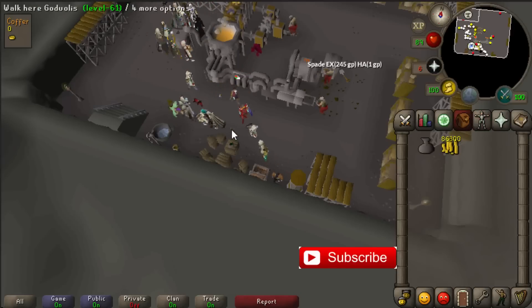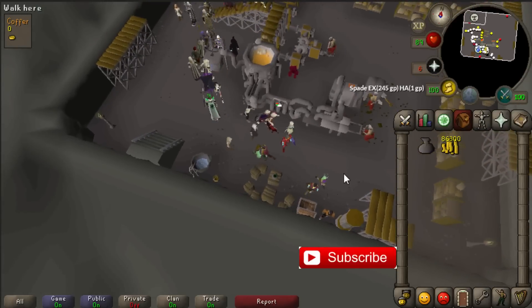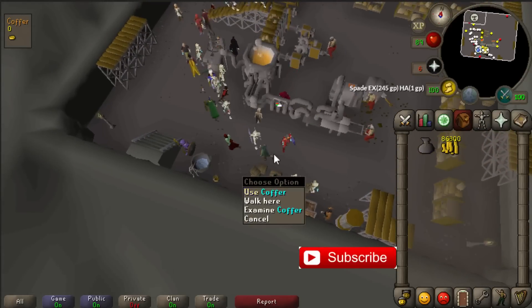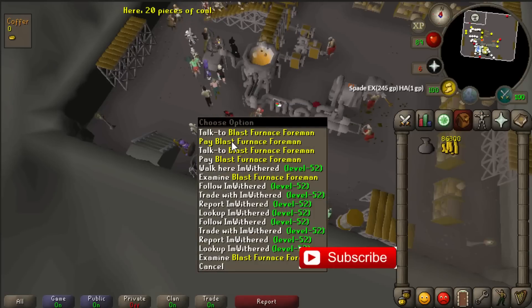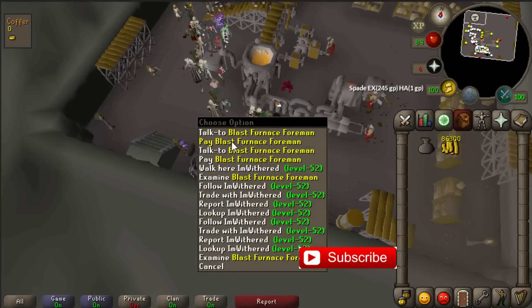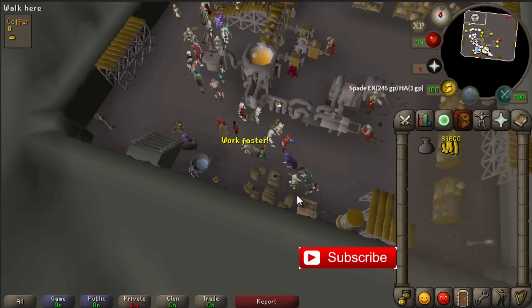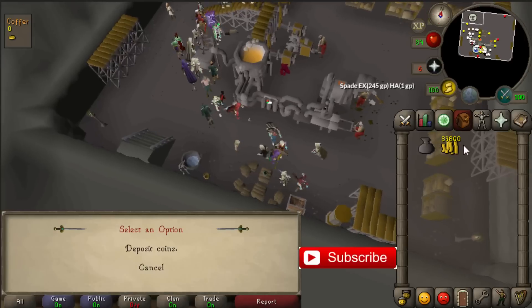When you come here you will need coins, because the dwarves are doing all the work for you. You just have to place your coins in the coffer. But before you can start, if you are not level 60 Smithing yet, you have to pay the Blast Furnace foreman 2,500 coins before you can use it.